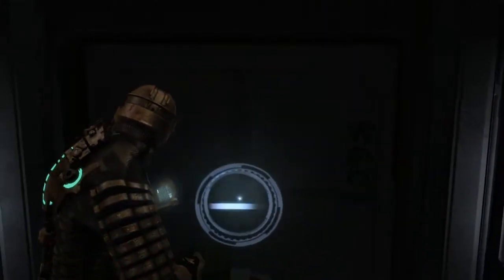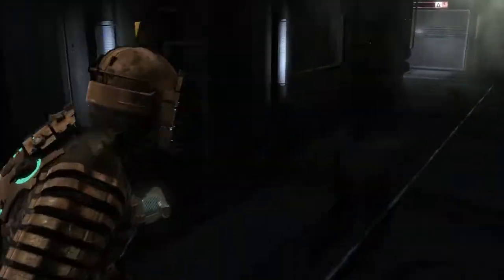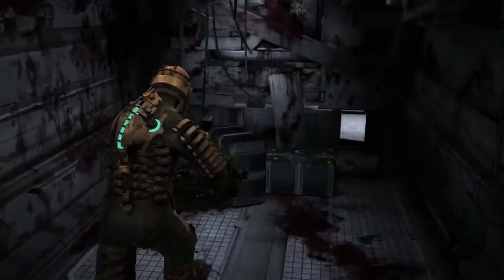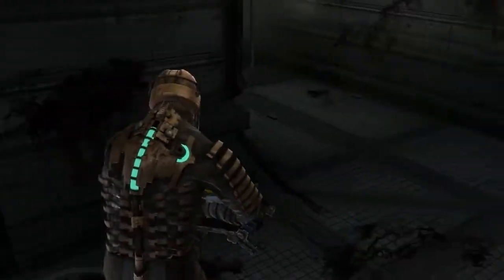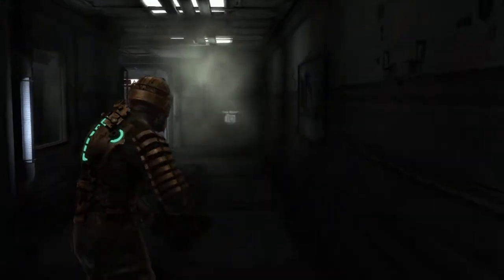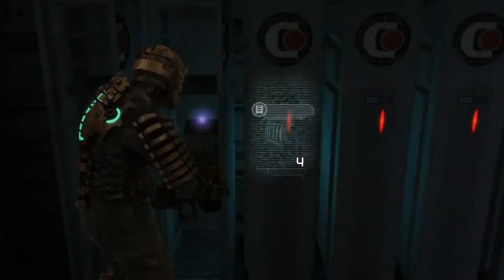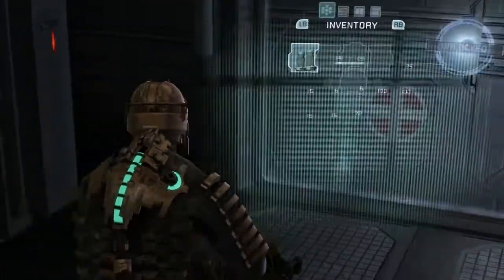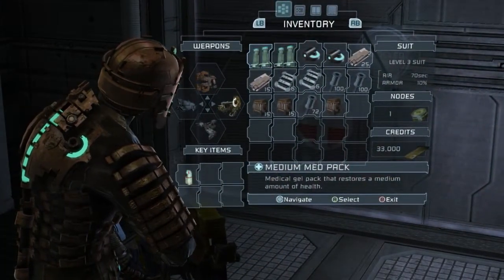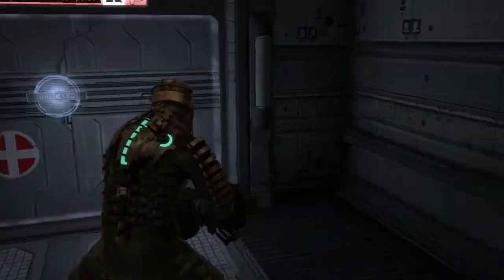Totally thought I was going to get jumped in here. That way? Then we shall go this way. Money — okay, can always use more of that. More supplies are always good. Credits. Ripper blades — take those. Line racks. I stored some stuff. Oh, save station here, might as well use it.